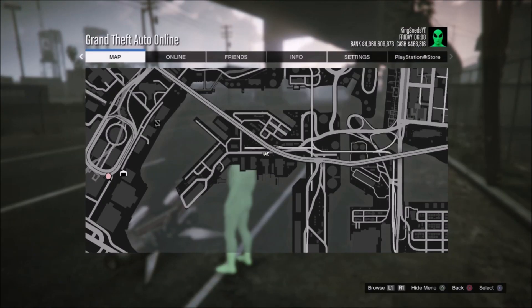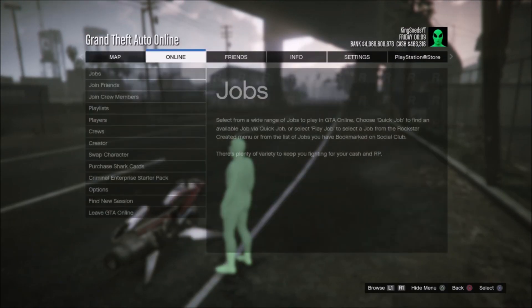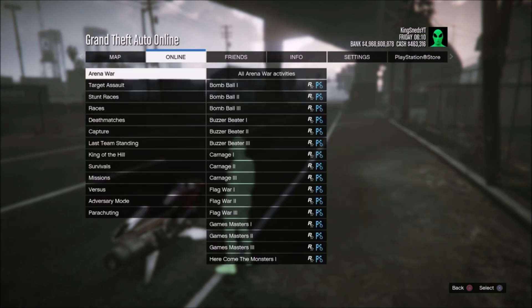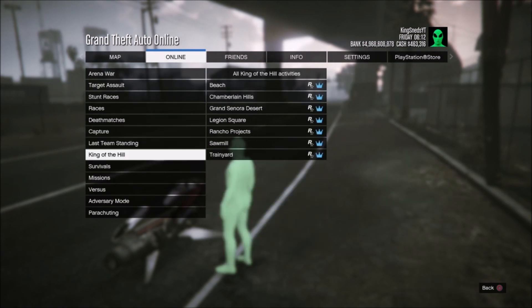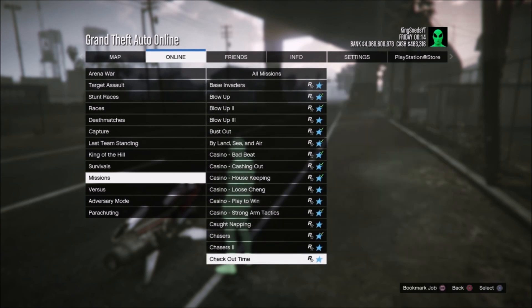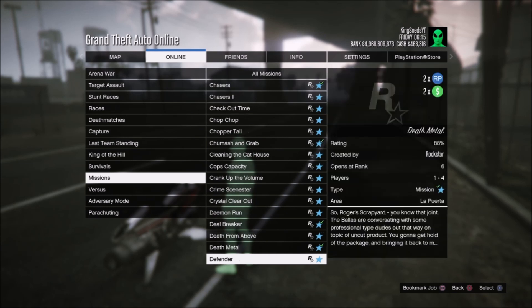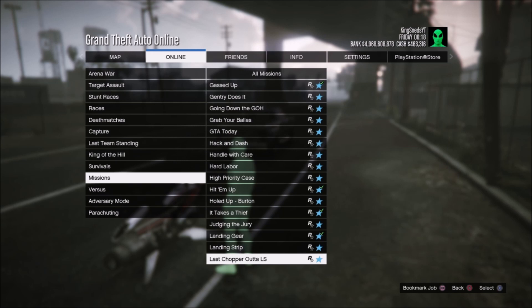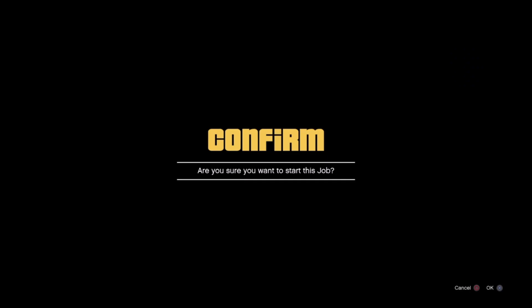The way that you get it is not from playing regular GTA Online. What you want to do is hit Options, go to Jobs, Play Job, Rockstar Created — so you're basically starting a mission up — and go to the J category for Rockstar Created missions and go to Judging the Jury.